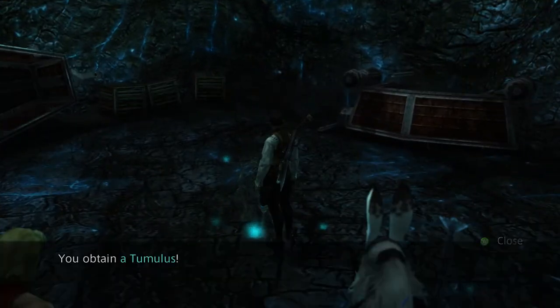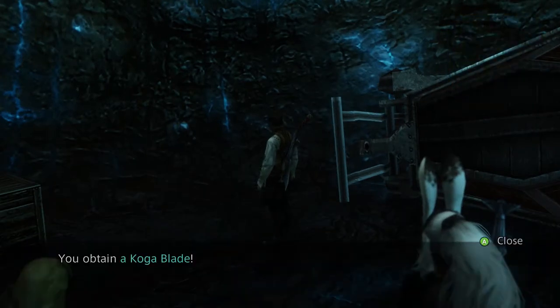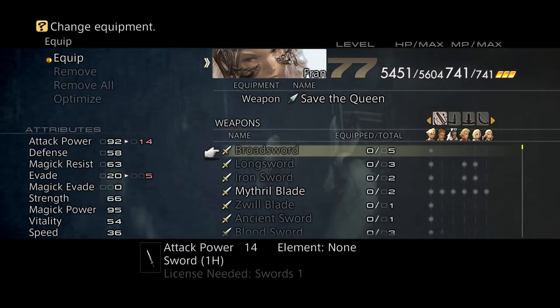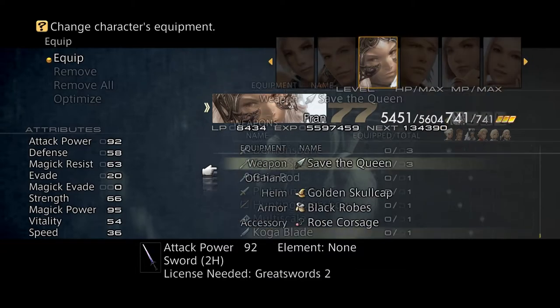What do you have here? A Tumulus — that's a hand bomb. And a Koga Blade. Wait a minute, a Koga Blade? Is that what I think it is? Yes, exactly what I thought it was. Perfect. Fran has a way of doing Earth Elemental Damage. Outstanding.